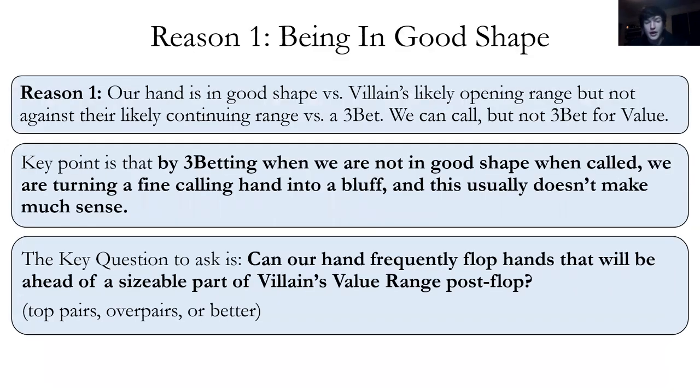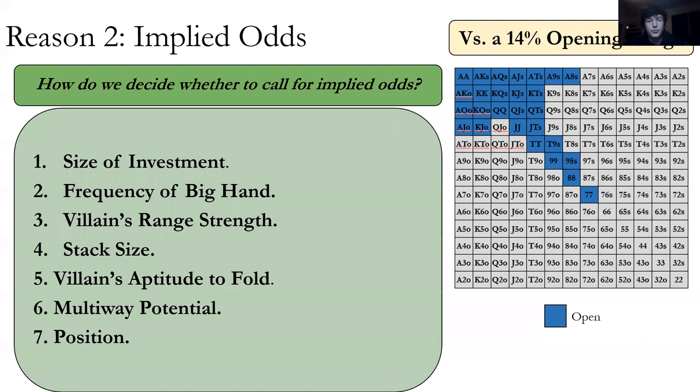So why would we call anyway? If our hand is good enough to call but not good enough to raise for value, and not bad enough to raise as a bluff — it's in that middle zone, then we can call. The key question is: is this hand good enough to flop hands that will destroy villain's good hands? Because we need to make a whole bunch of money to justify calling, since we're going to lose most of the time. The seven factors are listed — go back and look at the last lecture if you're not familiar with them.